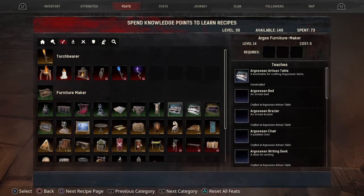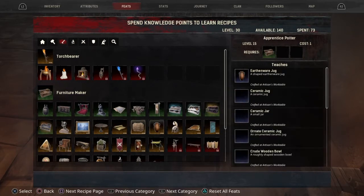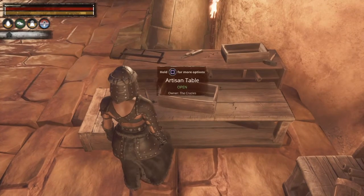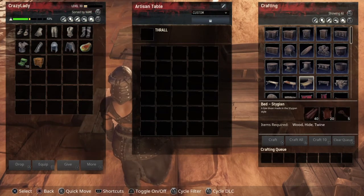Now if you notice, I've got these tables here that came with the DLC packs. If you did not buy the DLC packs, or it was not in the package you got, then you probably won't have those. But you can make all different decorations. Your well is a big thing. It will make you some more beds.